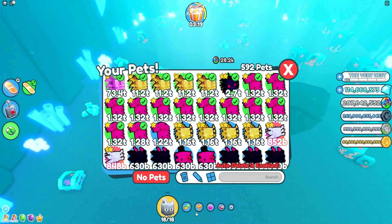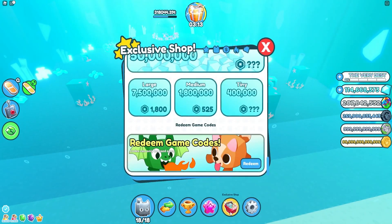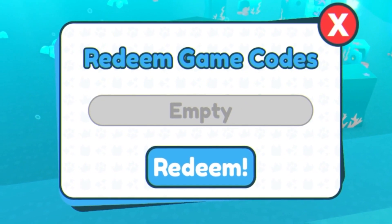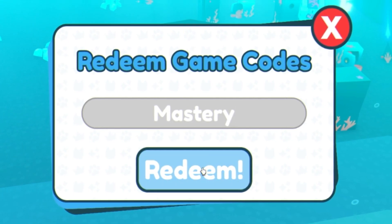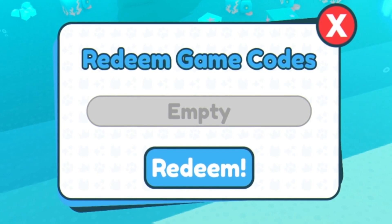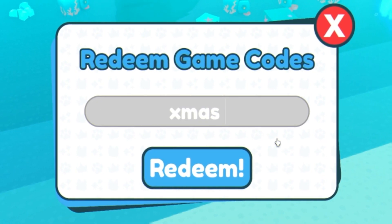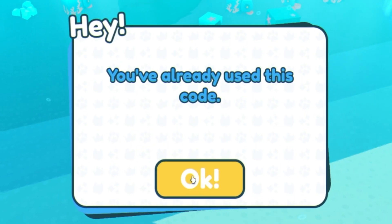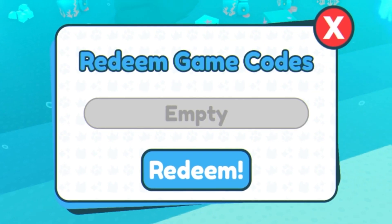Back to redeeming codes in the Exclusive Shop. Trying 'MASTERY' — code does not exist. When I find new codes for this update I'll put them in the video. Next codes: 'XMAS', 'SANTAPAULS', 'HAPPYSATURDAY11', and '1BILLION' — redeem those now.